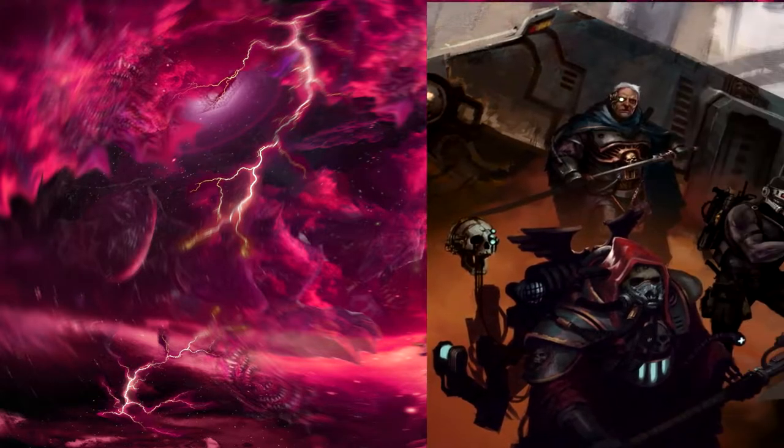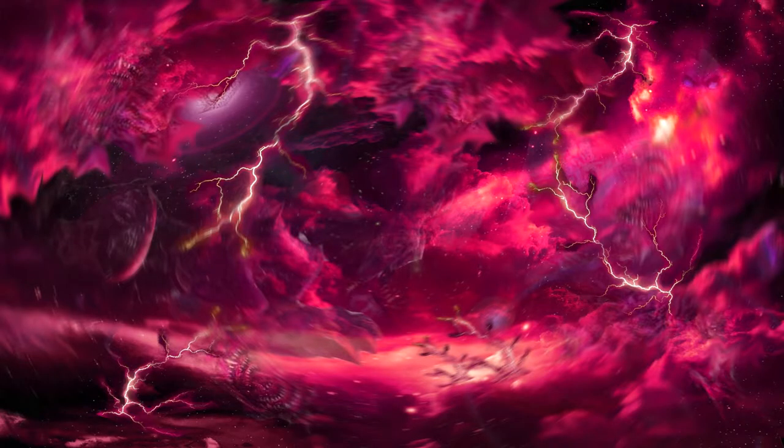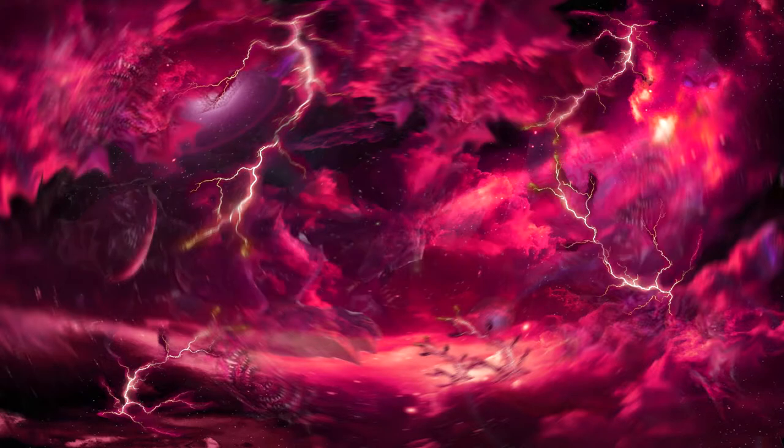Of course, you're not alone in your adventure patrolling the stars. You have your fellow acolytes to rely upon, and they can provide some much-needed assistance during more dangerous and harrowing tasks. With the permission from your game master, you can ask the other acolytes for help, and while only you will be performing the task at hand, for every player helping you out, you will get a plus 10 modifier. That might not seem like a lot, but trust me, with the help of even one or two people, you can make all the difference.